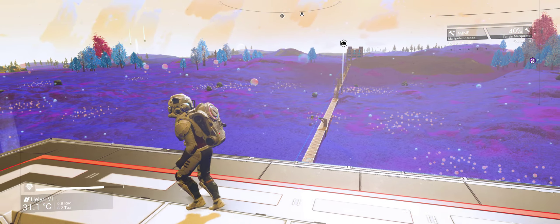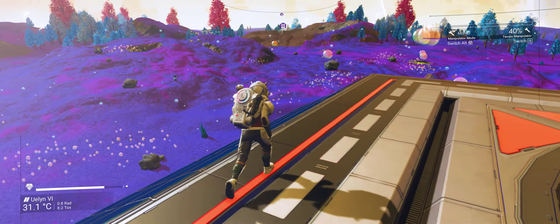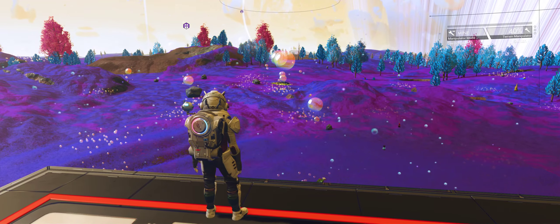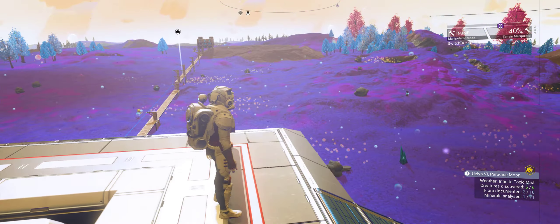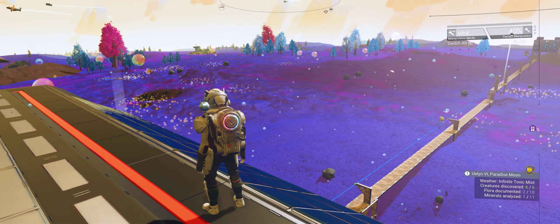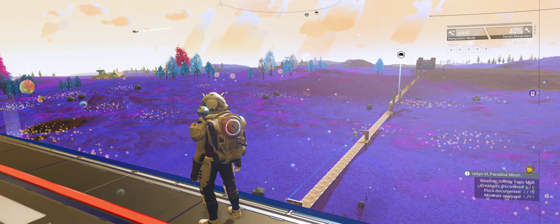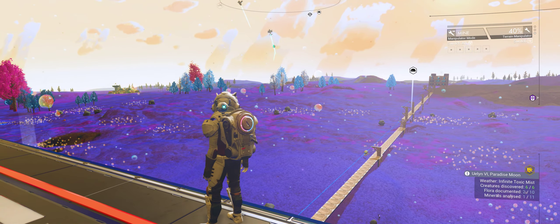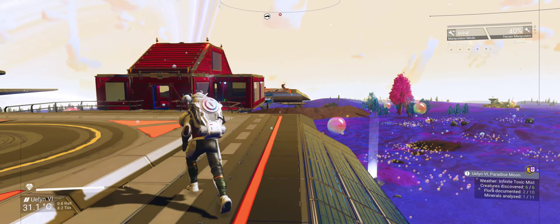I just wanted to show you why I chose this particular moon. As you can see, it's a paradise moon, and it's a bit unusual because it looks cartoony — that's why I really chose it. I like this, and it's in a green star system. I like these balloon-type planets.